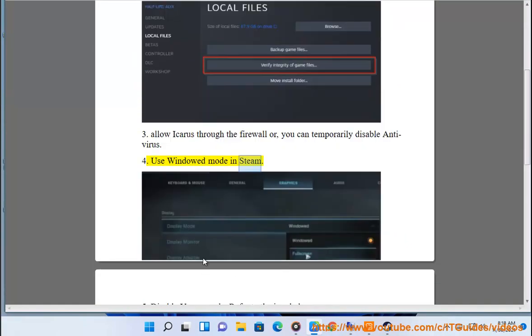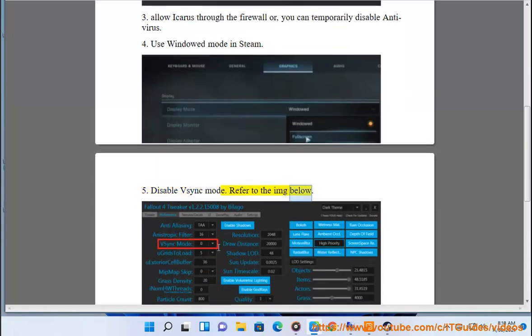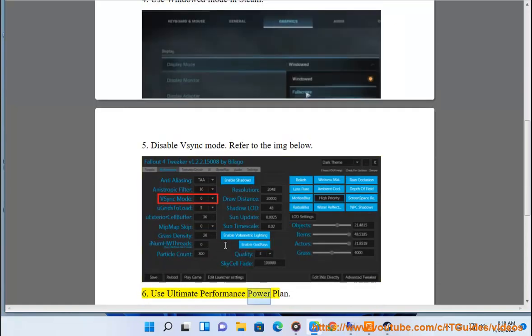5. Use windowed mode in Steam. 6. Disable the SYNC mode — refer to the image below. 7. Use the ultimate performance power plan.